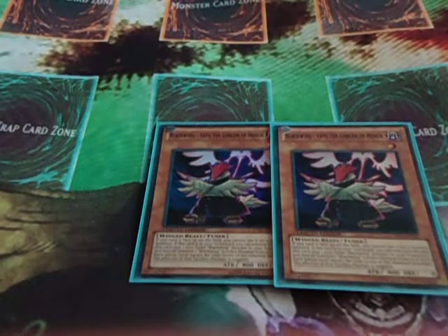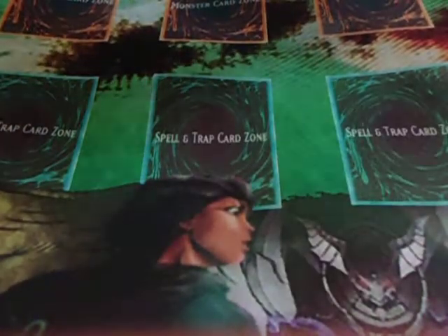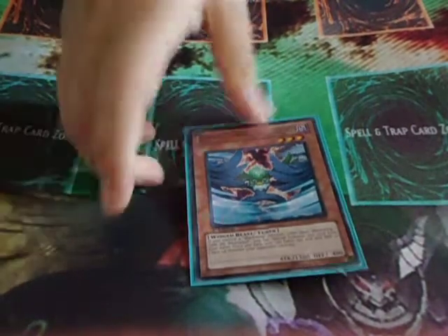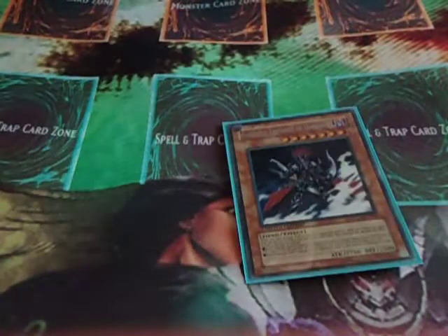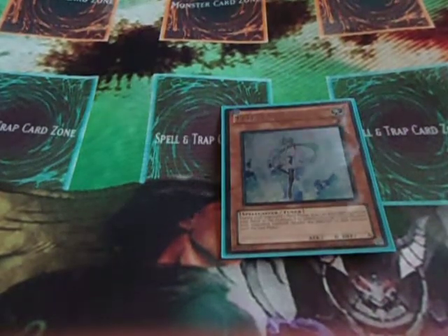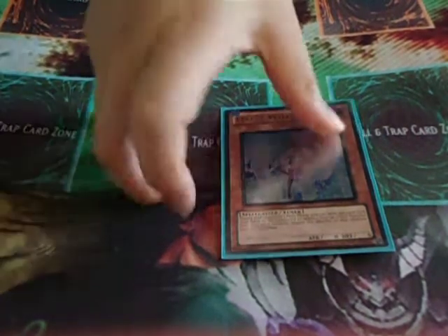Double Vayu — it's a good Icarus Attack target and when it's in the graveyard you can Synchro for a Black Wing. One Zephyros, just makes the deck really good. Gale, obviously broken with its effect. One Kalut. Then Dark Armed Dragon — it's a whole deck starter. One Gorz, really good. And I choose to main one Effect Veiler. At first I didn't main it, but it's just really good. This format it stops so many things and it's helped me win games.